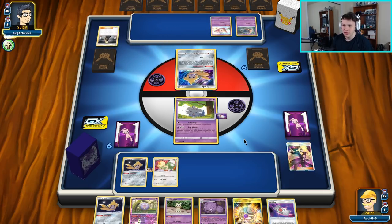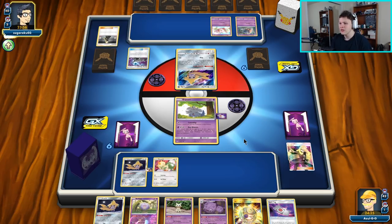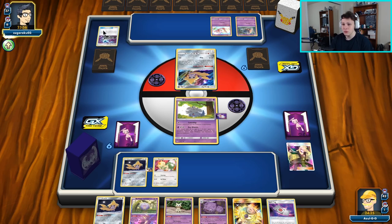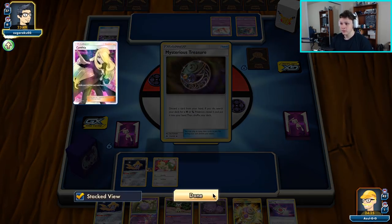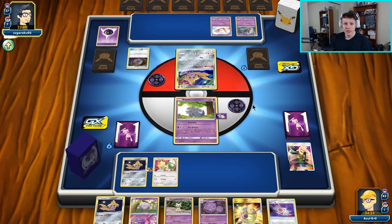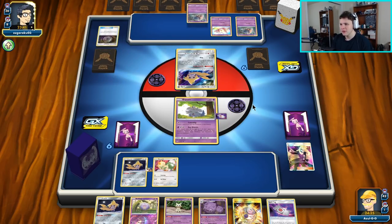There we go — they switched out into the Jirachi, playing Cynthia, playing Energy Spinner, so we should be okay. They'll probably be going after our Espurr sometime soon. There's a Treasure — I'm going to assume grabbing a Giratina. It's an Inkay — still pretty reasonable, hopefully they just don't do what I don't want them to do.